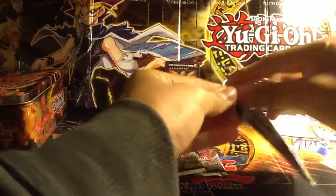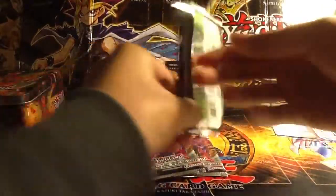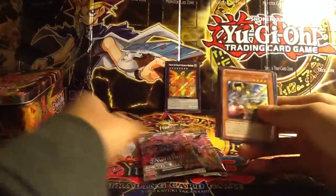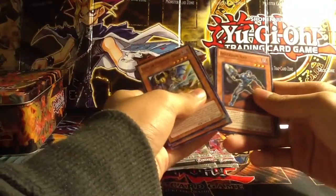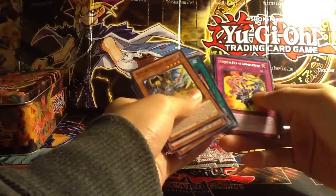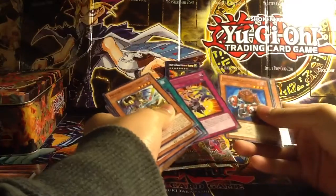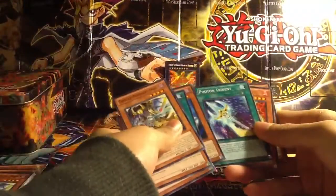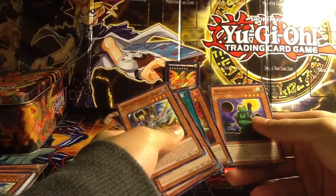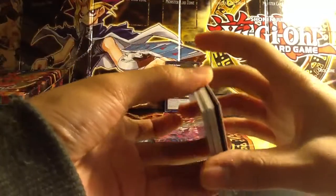Next will be our 2nd Order of Chaos pack. Let's hope we get something good out of this one. Familiar Possessed Dark, Upstart Golden Ninja, Inzector Ant, XYZ Burst, Ninjutsu Art of Duplication. Inzector Centipede, Photon Trident, Elvizar Elias, and Mastonite Ibisu. Wow. Those 3 packs really sucked.